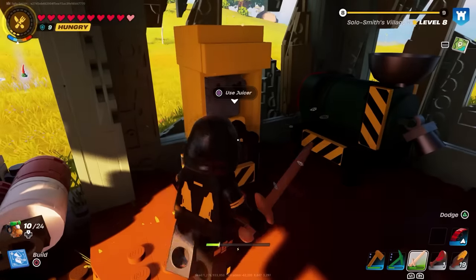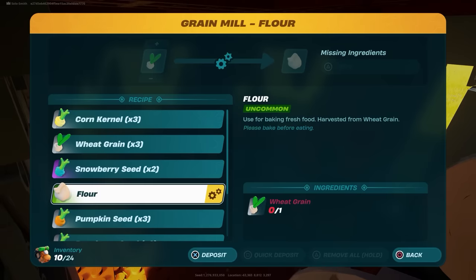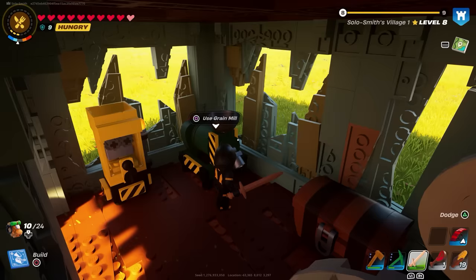The juicer is over here — this is where you can make a lot of your juices; for example, snowberries and milk. You've also got the grain mill, where you can process the seeds. If we grow a bunch of snowberries, I can convert them at a seed ratio of one to two. With wheat, one wheat gives me three grains, so eventually you'll just get an infinite supply.